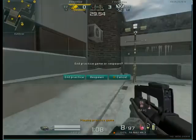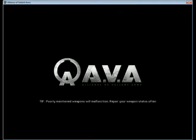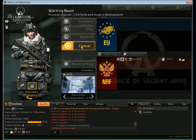Let's go to the NRF nades now. Those C4 nades can actually be interchangeable — if you come from a flank side, like from their base as NRF, you can nade the people planting. I've actually got a few kills doing that though it's more rare, of course.